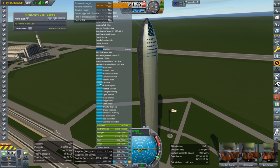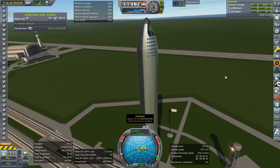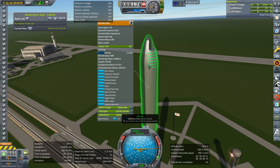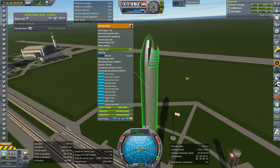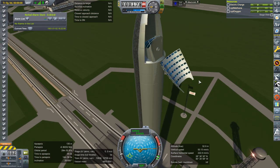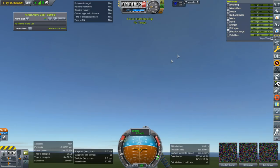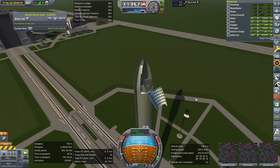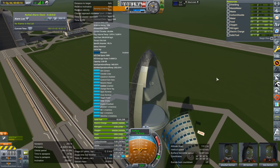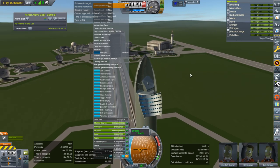Let's try and decouple without igniting the SRBs at the bottom. There are little SRBs — there's solid fuel there. If I activate engine... I need to make those SRBs a little bit stronger, maybe.